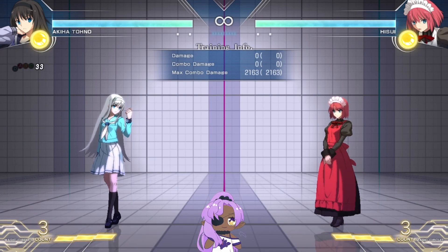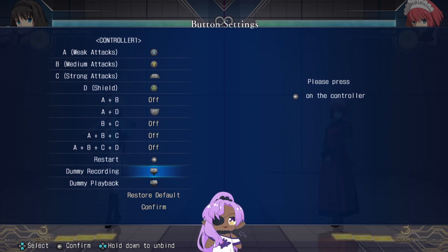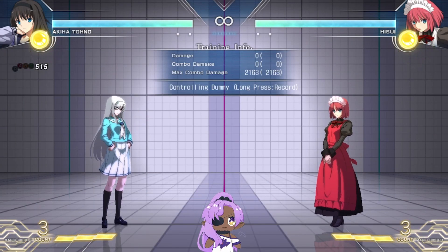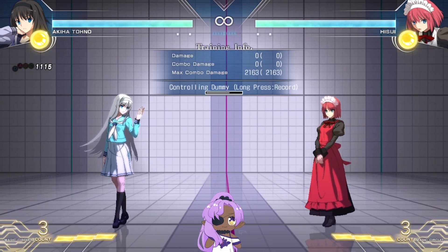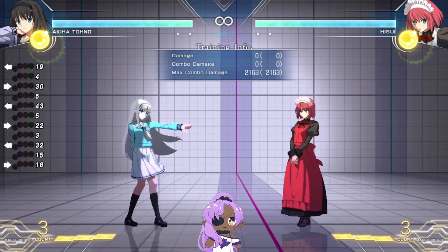Dummy playback has been in the game since UNIEL, but now they've also added button shortcuts. Remember those buttons you set earlier under button settings — dummy recording and dummy playback? You can make it so that holding a button automatically records without going back to the menu. So instead of navigating all the way to the menu to record your dummy, you can do it directly. You'll see it say 'controlling dummy' and when you hold the record button, that bar appears showing you're now recording.